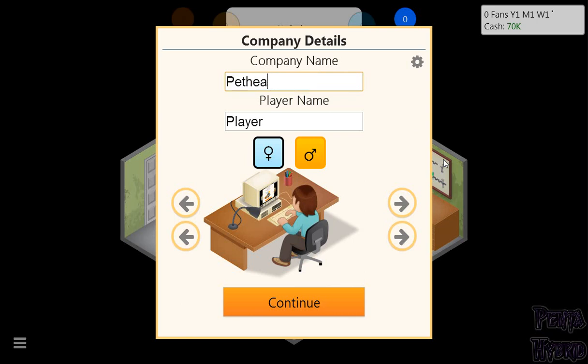After considering a few names — Pethesda, Piyo-ware — we're going with Penta-ware. Nice. And the character name is Dr. Sir Durr. There we go. We'll pick brown hair and a sweater vest.